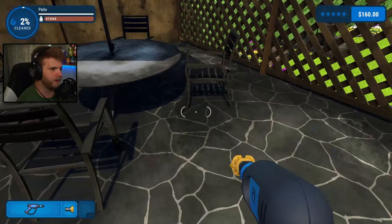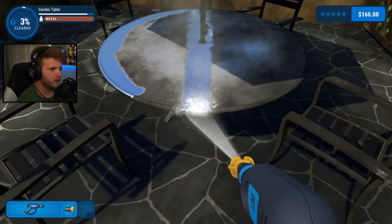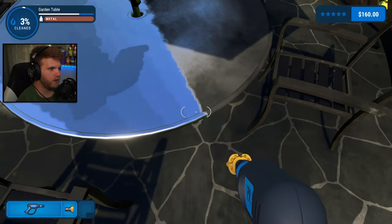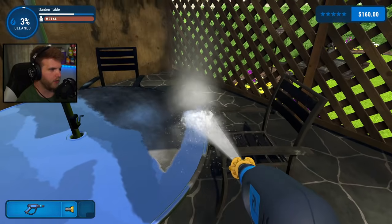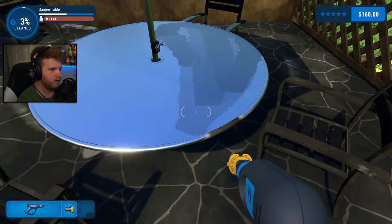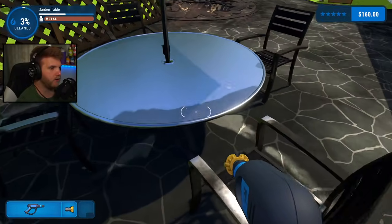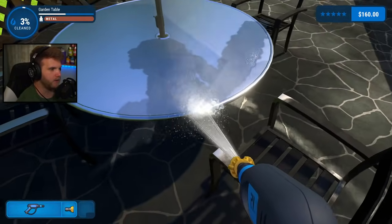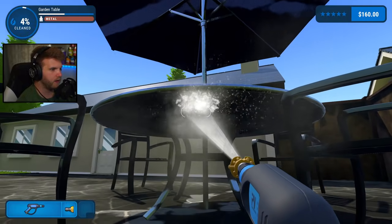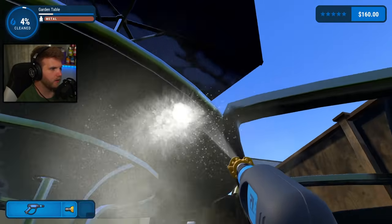We have to do all the fences, all the patio furniture. I have to do the whole umbrella. Patio table is tough. Soap would be nice to get — that would help quite a bit. Is the table done? I got to do the outside and underneath too? They don't mess around — they really want you to clean everything off these things. Did this place catch on fire? This place seems like it caught on fire.